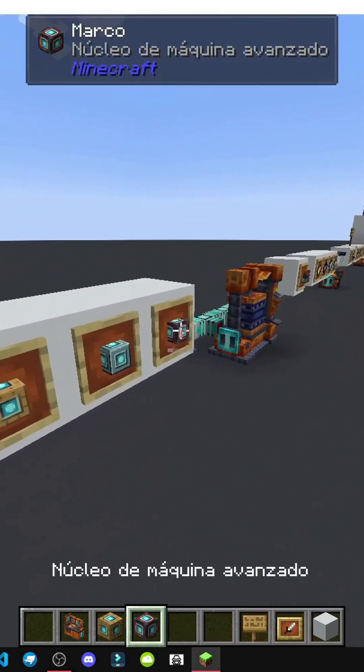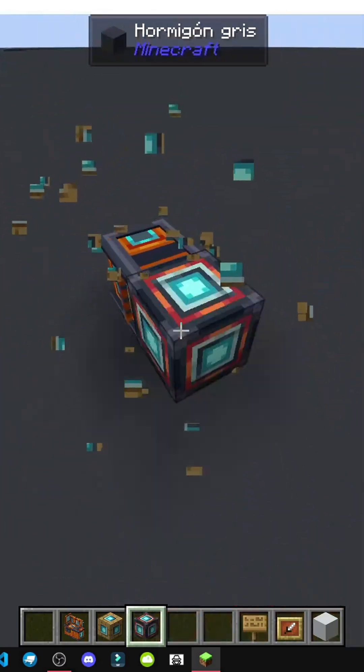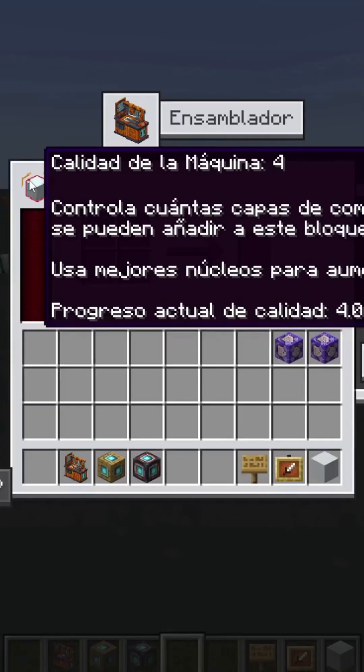If I now take better cores, like I said — click, click, click, right-click — machine quality is the same. That's funny. As you can see, we can add add-ons. It shows which ones are available.